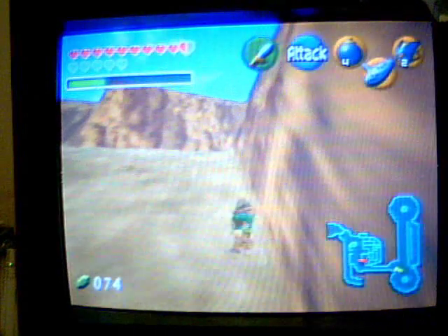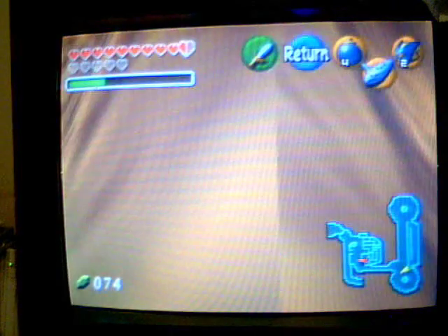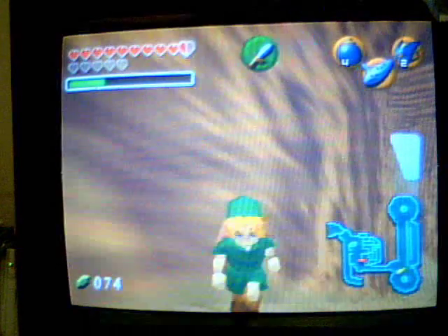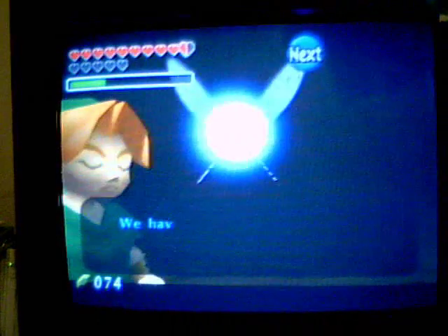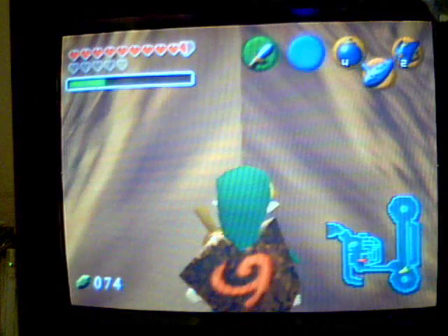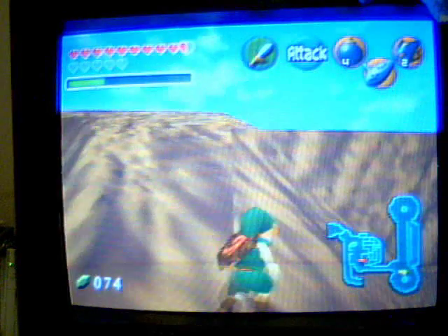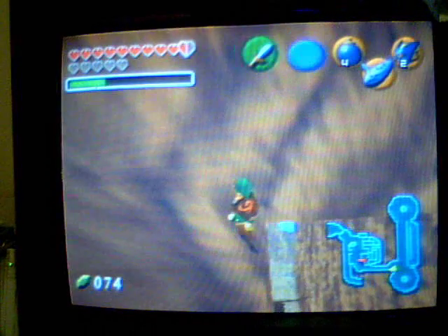This is how you get into the Gerudo's training ground, because there's a fence there. Walk up to the seam — you're gonna climb up it. Just gonna simply run over here, and you gotta practically fall off.